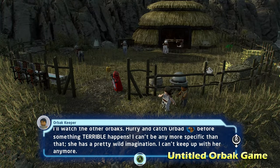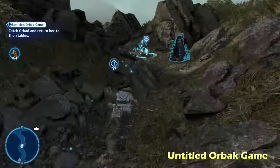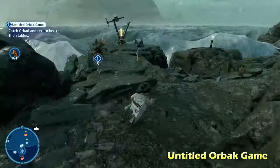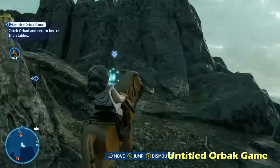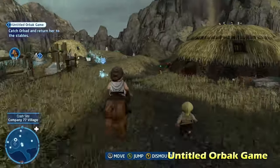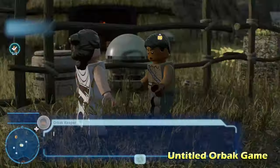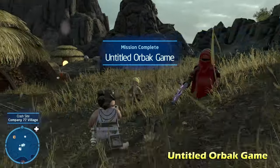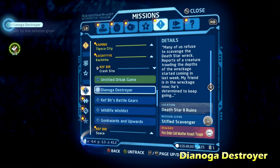There's going to be one more orbac located near the landing zone, so we're going to move all the way back there and find this orbac, which is actually called Orbad — kind of funny. We're going to jump on top of him and ride him all the way back to the stable. Once you do that, talk to the orbac keeper, and that will complete the side mission for Untitled Orbac Game. That's also going to unlock a trial, which is pretty useful.